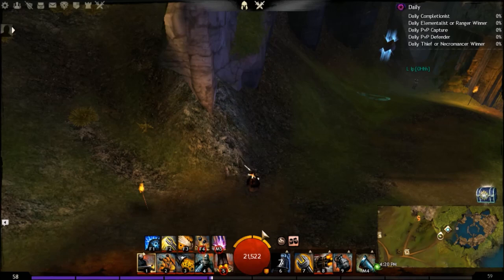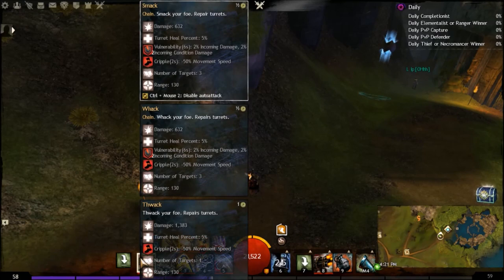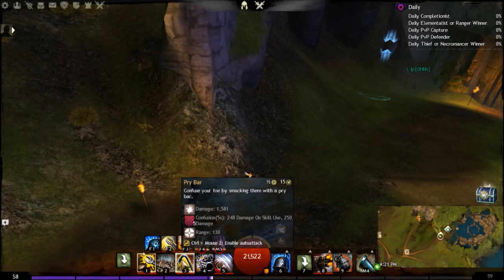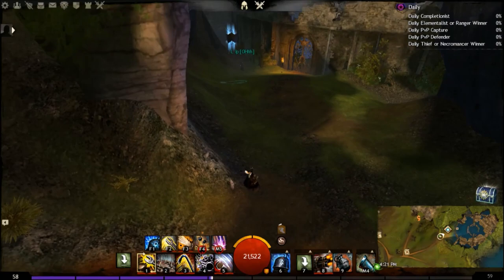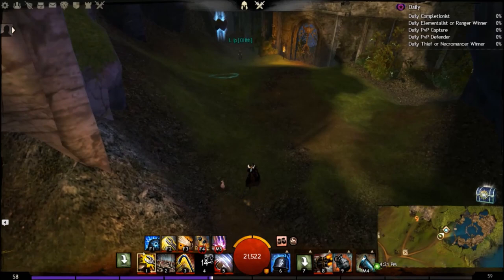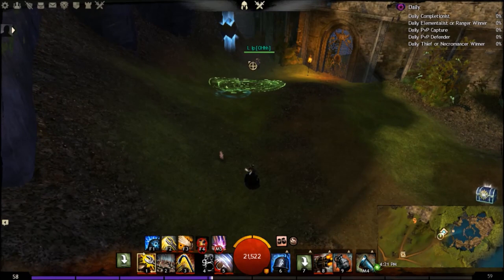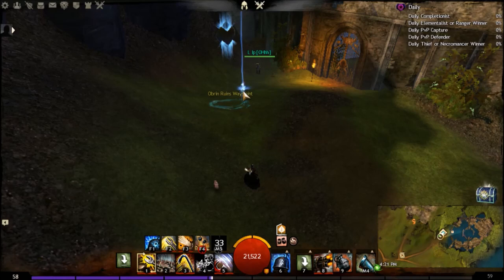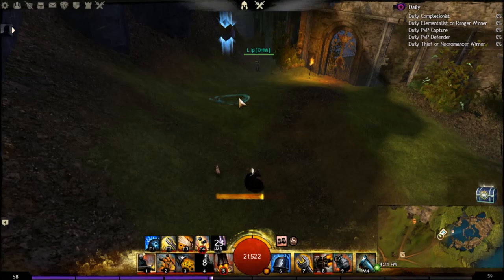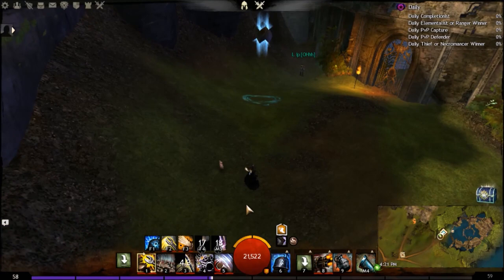Toolkit is amazing — high auto-attack pressure. It's great to cripple and bleed people who are in stealth; for example, if someone drops Shadow Refuge, just drop this on it. Pry Bar is what you follow up Magnet with. The shield is a 3-second block on a 20-second cooldown — if you see a big burst incoming, just block. Magnet is a 25-second cooldown, 1,200-range pull. You can pull someone from range to you, instantly Pry Bar them, knock them back with Overcharge Shot, then fire your Surprise Shot and Grenade Barrage on them — that's a massive big burst combo from range.